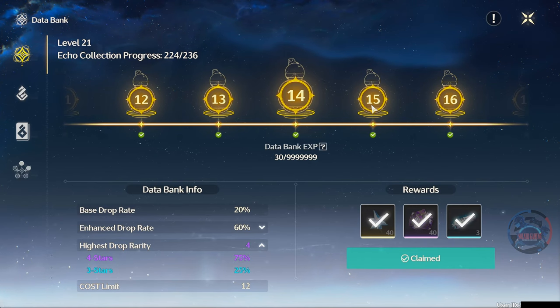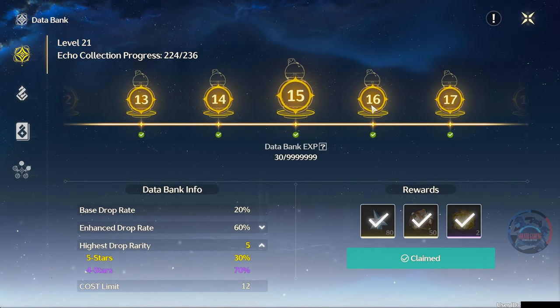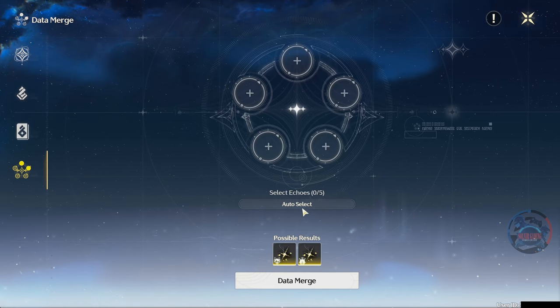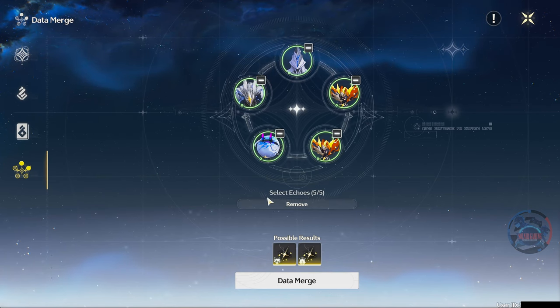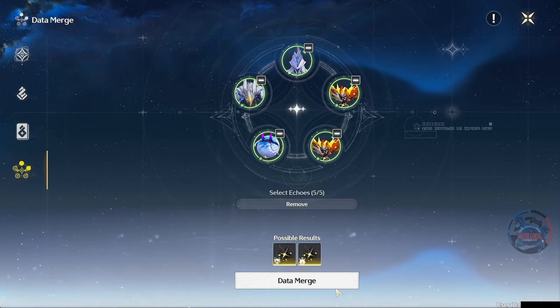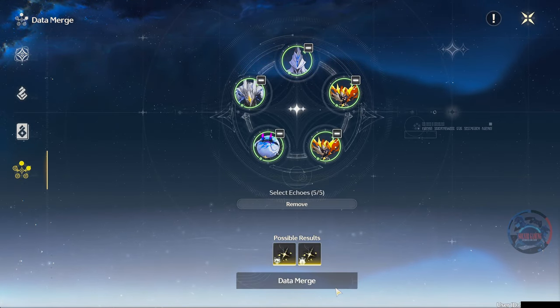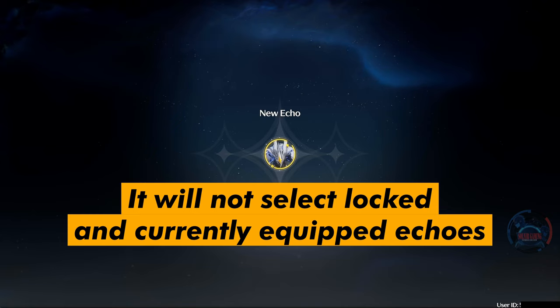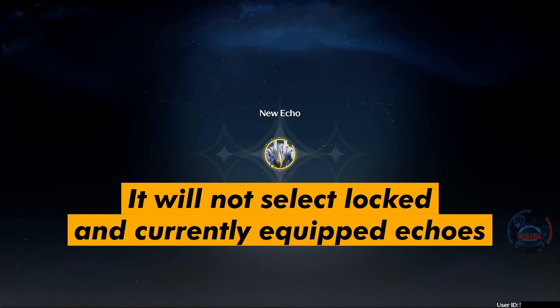Once you reach level 15 databank, you have a few options to get the gold echoes. First option: you can use the databank merge option to turn green and purple echoes into gold ones. The rate is not 100% and you will still get purple and blue, but this merging process will power level your databank to a higher level with a better drop rate, and also provide you with a bunch of gold echoes to start with. Stop merging when you start seeing gold in the selections. A quick tip: the merge function will not select any echoes that are locked or currently equipped.